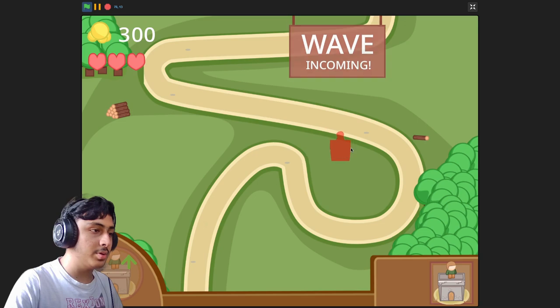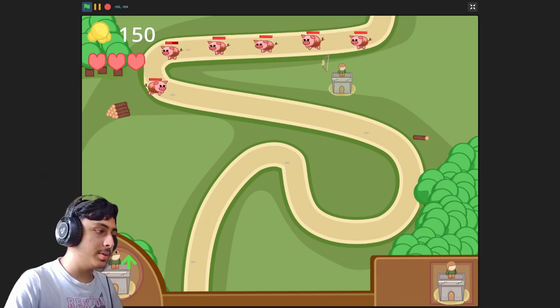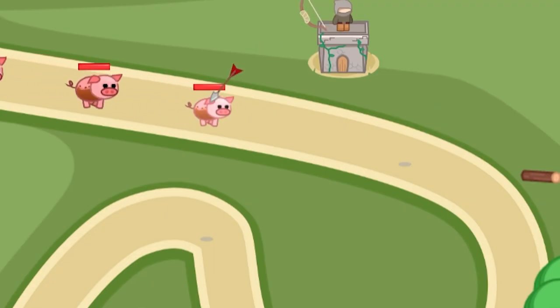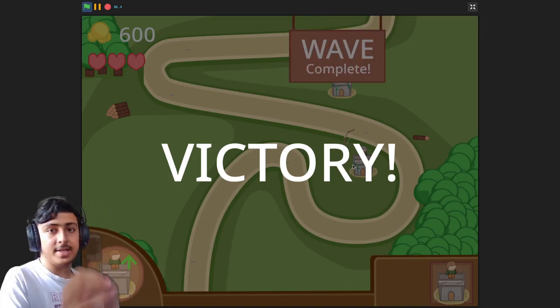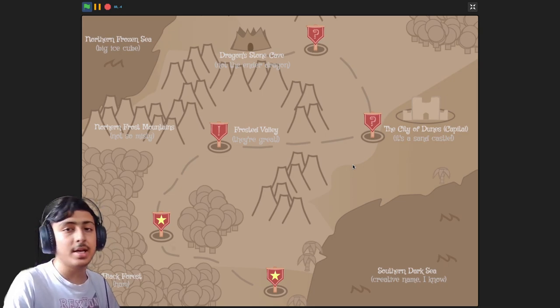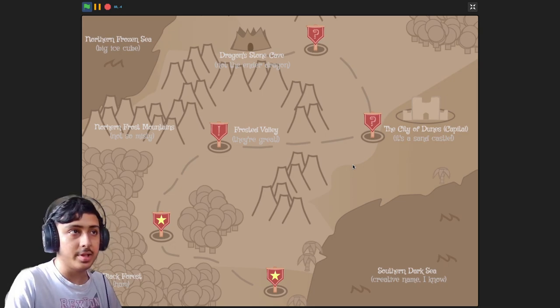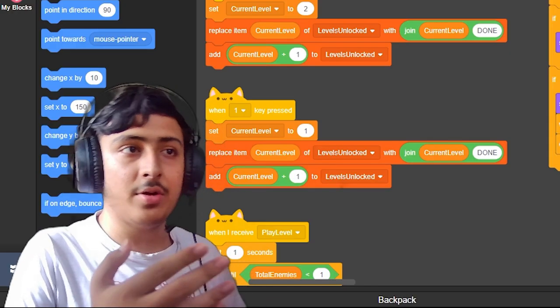Let's try another level — we have 300 cash this time, so let's place one here. These are pretty fast so let's upgrade. The pixels move fast but they have less health. I have 600 cash now. This is really satisfying. I don't know why there is no sound in this game, but otherwise it is really cool.